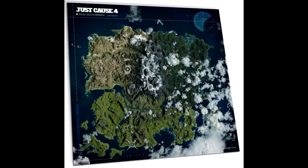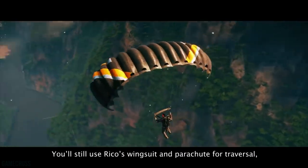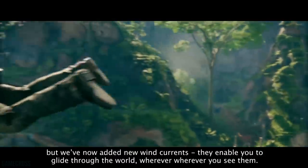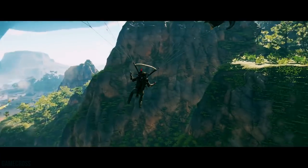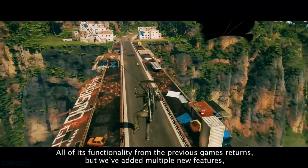Just Cause 4 has gotten its full world map revealed. The distance calculated is around 1,024 kilometers squared — roughly the same as Just Cause 2 — but Just Cause 2's map was filled with a lot of water, whereas Just Cause 4's is mostly land, meaning there's significantly more to explore. The big talking point, however, is performance: Just Cause 3 was an absolute train wreck on PlayStation 4, with some of the worst technical issues seen this generation. Let's hope Avalanche gets it right with Just Cause 4, at the very least on PS4 Pro.